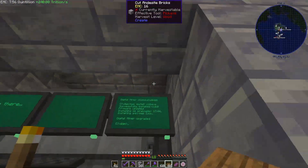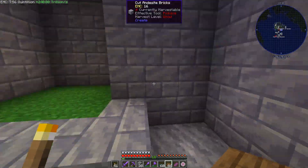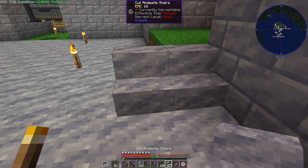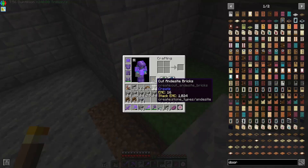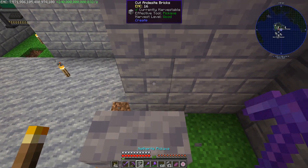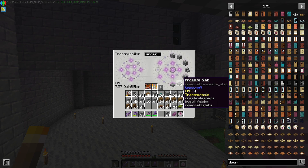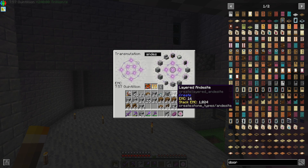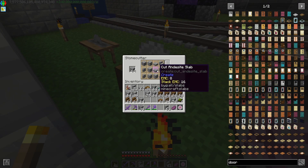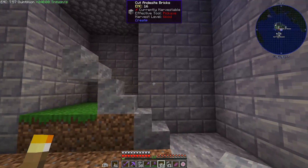I've made this four blocks tall so the elevator can fit in there. The elevator door will be right here. The staircase is going to be right here in this corner, going up to there. We won't have room to do too wide. We probably want some andesite slabs - I'll snag some real quick from our little transmutation setup. I think slabs will look the best but we'll have to see once we get the staircase built.